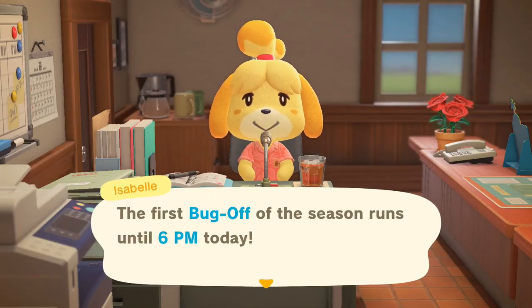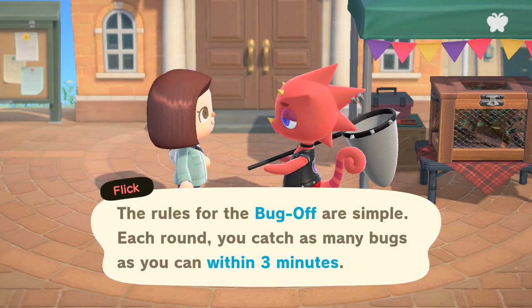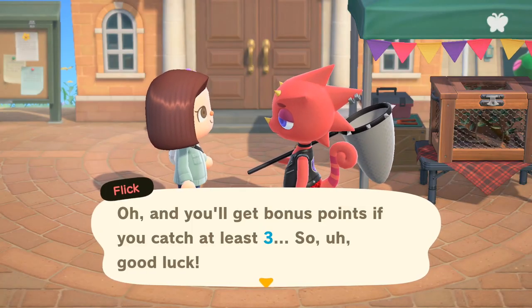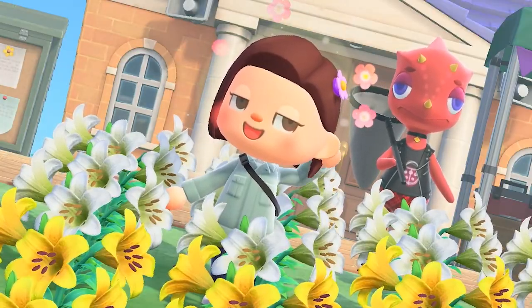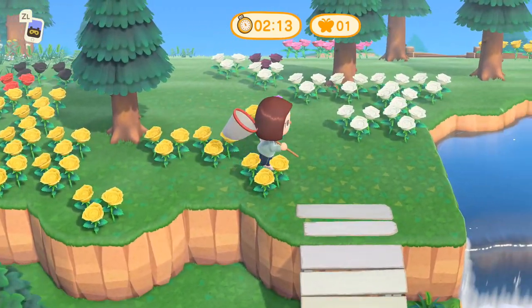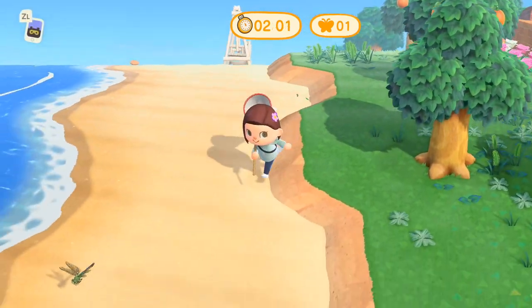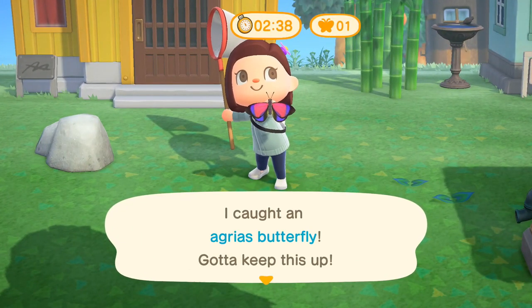Flick hosts the Bug Off, which occurs 4 times a year in the summer months. Your goal is to catch as many bugs as you can in 3 minutes. You'll get 1 point for every bug you catch, and an extra 2 points if you catch at least 3 bugs. Sounds simple, right? Well, it's not. You'll find that bugs seem to mysteriously disappear once that timer starts counting down. It really feels like their spawn rates heavily decrease when that timer is going.